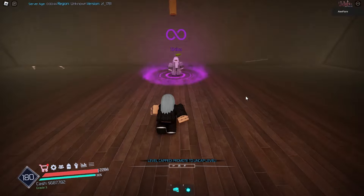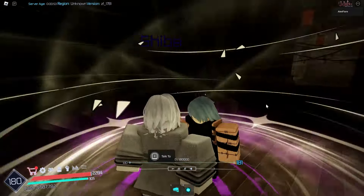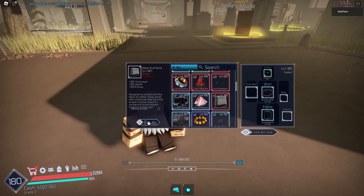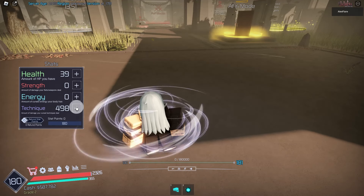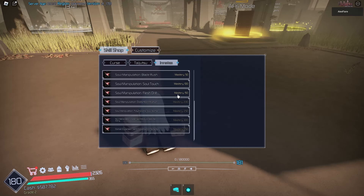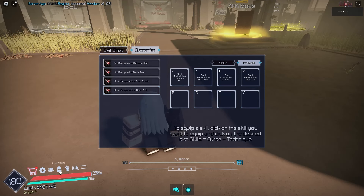I am level 180 now. If we go to Shiba and click promote, we can promote to a Grade 2 sorcerer. We got the Hei and Arrow pants - let's equip those and turn the vanity off. We can put 180 stat points into technique. Going over to skills and innates, we can unlock Soul Manipulation: Flesh Drill. Let's put that on V.